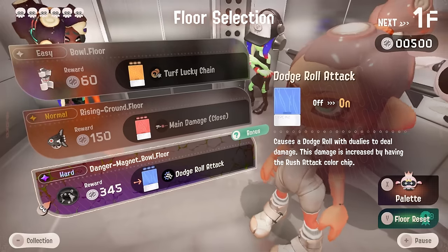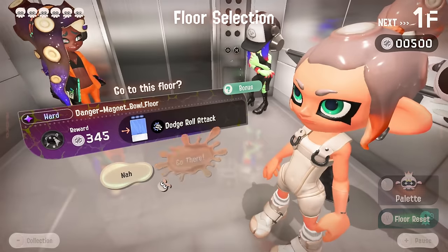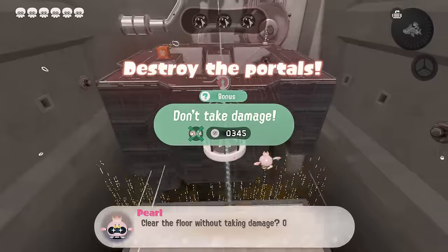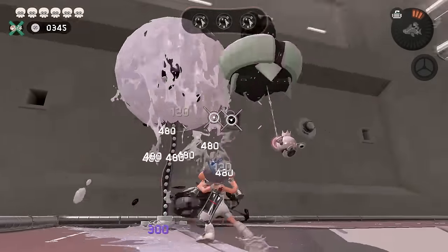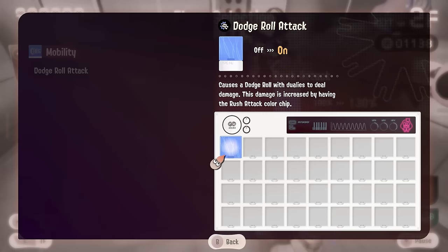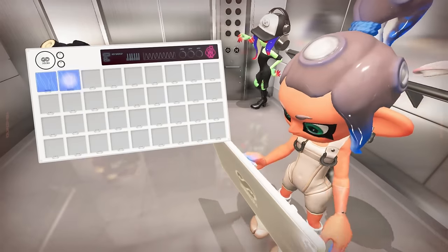Now the dualies basically become the dodgies — you're gonna be doing a lot of damage by dodging and not a lot by shooting. I think if we collect all five I might buff explosion radius too. Here we have rush attack alongside dodge roll attack, and since dodge roll attack damage is increased by having the rush attack color chip, I will be gladly taking rush attack.